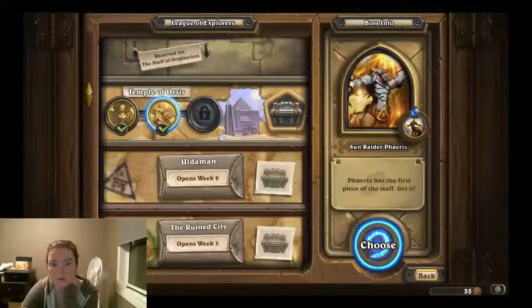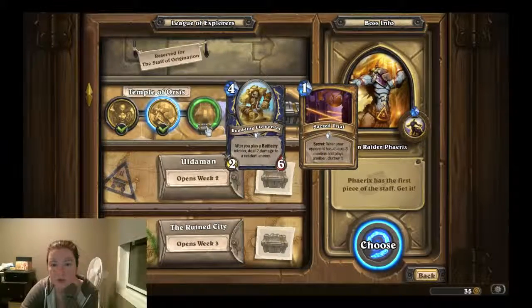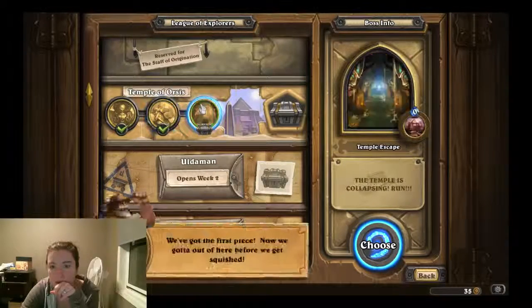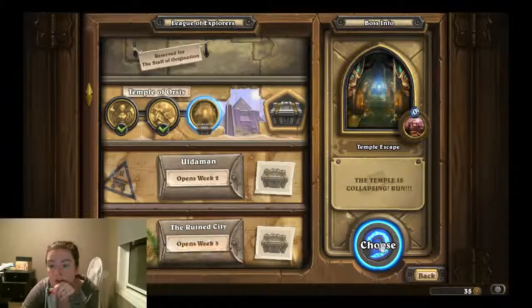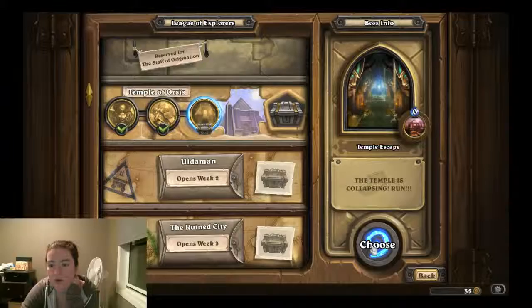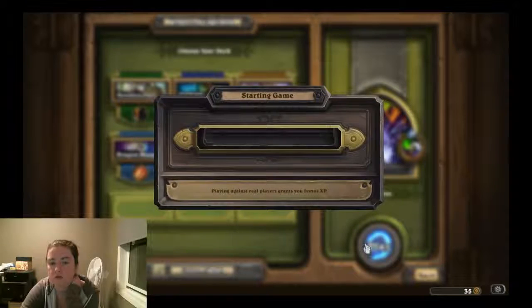Last one for this week, and this is going to get us the Rumbling Elemental — after you play a battlecry minion, deal 2 damage to a random enemy. And then a Paladin Secret, Sacred Trial: when your opponent has at least 3 minions and plays another, destroy it. And what is your hero power? Temple is collapsing — this is like the board is the bat enemy sort of thing. I'm countering an escape. So it seems like I want a quick deck, like a Zoo or something. Let's do Zoo and see what happens.